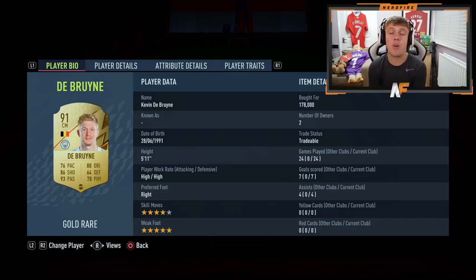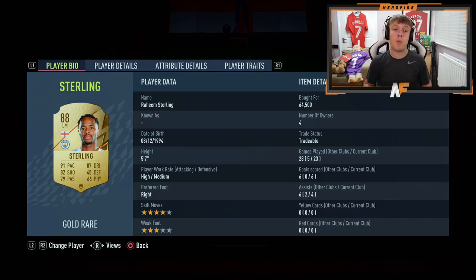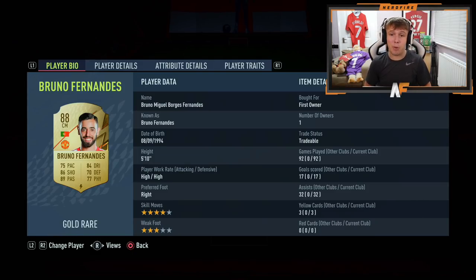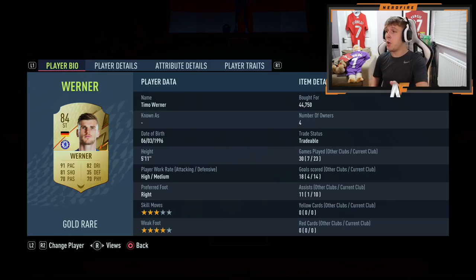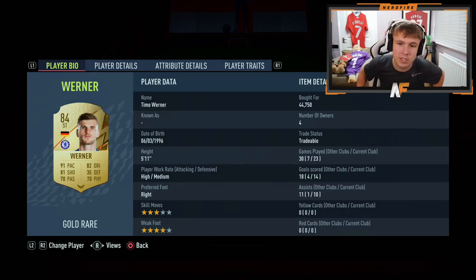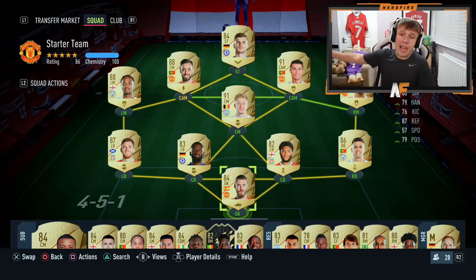We've got De Bruyne as the central centre mid - the second player we've actually paid for, 178,000 coins. Would recommend him if you can afford him because he's very good. Left mid we've got Raheem Sterling for 64,500 coins. Then onto our first CAM - Cristiano Ronaldo, who probably cost more than the whole team put together. We spent the majority of our coins on Ronaldo - 1.7 million he cost. It's pretty sick that we've been able to get Ronaldo from that amount of FIFA points. Then the next CAM, Bruno Fernandes, first owner as well - getting him first owner as a United fan, I was very happy. And the final player, Timo Werner - I packed him a few times, sold him, then bought him again for 44,000 coins. One of my favorite players in the game.